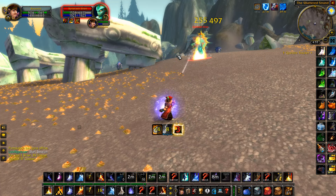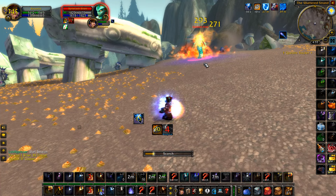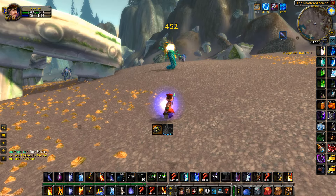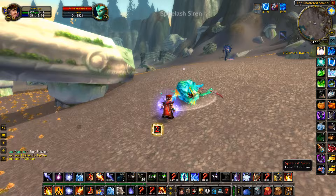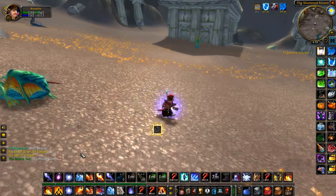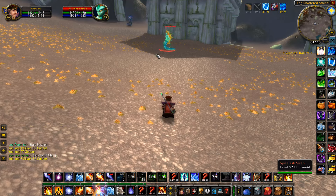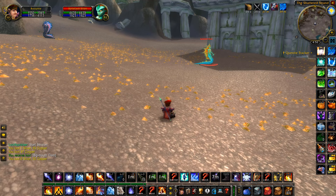Even if you don't have RNG on your side with the purples, you're going to make a bunch just from the greens. Because of the level of these mobs, the greens are really in demand right now since they're actually pretty decent gear pieces for Phase 3. A lot of people are willing to pay 10, 20, up to around 50 gold for greens if they are worth buying. On top of those things you can also get scrolls, potions, and other valuable items from this farm.